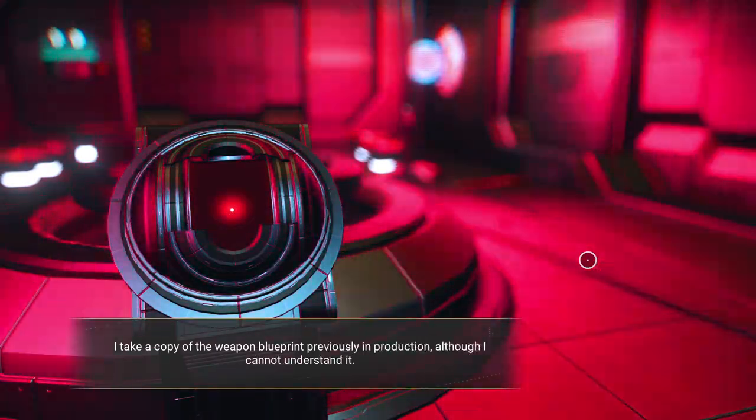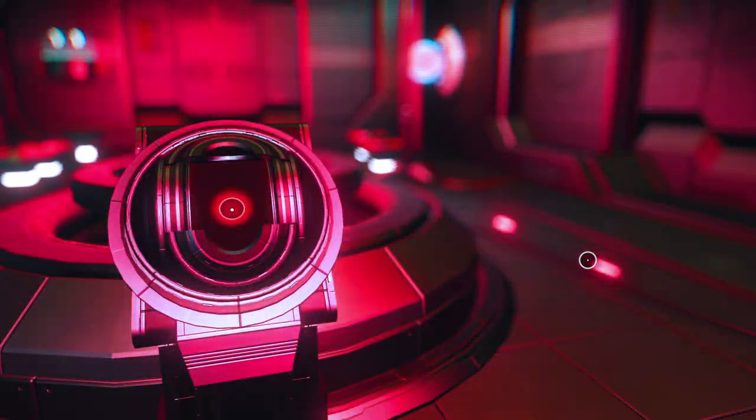Production status: 95% efficiency. The factory is indeed engaged in the production of illegal weaponry, just as the Viking claimed. I should shut down production and see what can be gleaned from the systems. Override production. New blueprint accepted — beginning fabrication. I override the production line, substituting their blueprints for something more harmless. The factory will produce light bulbs, at least for now. I take a copy of the weapon blueprint previously in production.